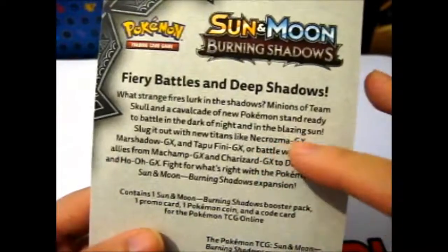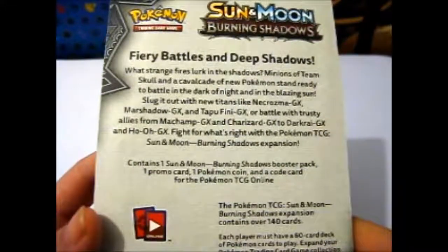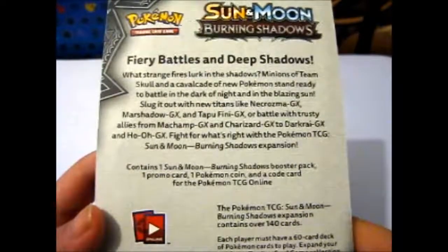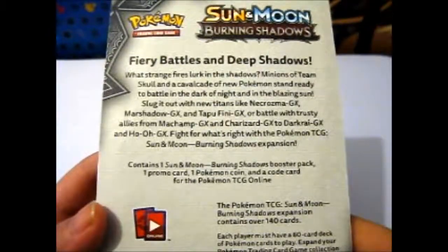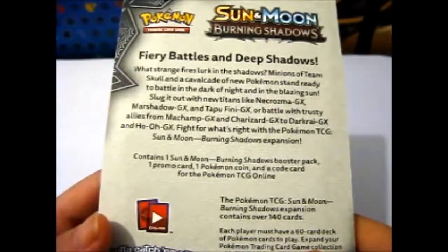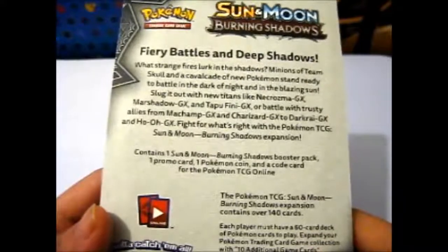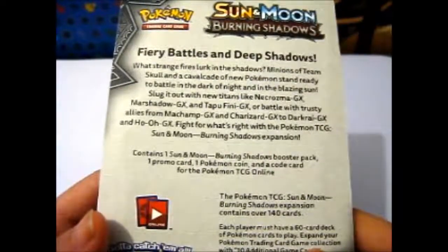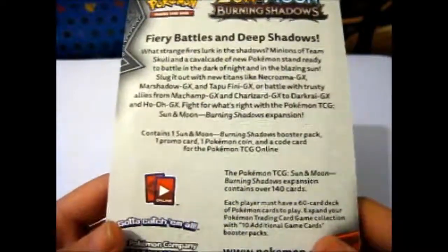This is on the back of each booster: 'Fiery battles and deep shadows — what strange fires lurk in the shadows? Minions of Team Skull and a cavalcade of new Pokemon stand ready to battle in the dark of night and in the blazing sun. Slug it out with new titans like Necrozma GX, Marsh Shadow GX, and Tapu Fini GX, or battle with trusty allies from Machamp GX and Charizard GX to Darkrai GX and Ho-Oh GX. Fight for what's right with the Pokemon TCG Sun and Moon Burning Shadows Expansion.'